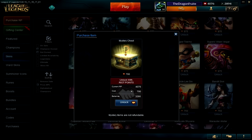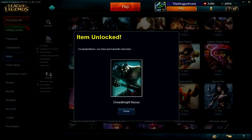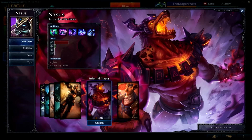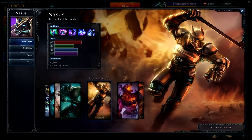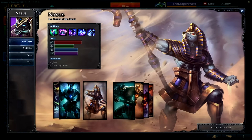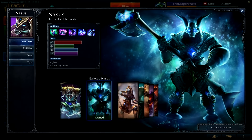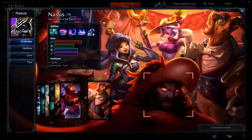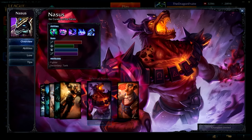We can see if I get more of those Annie skins, but I'm gonna open up four of these, maybe five. Let's go ahead and open it. BAM! I started off with a Nasus skin. Look, I'm a dog collector — I have collected four dogs so far. There's one, two, three, and four. Look at that, four skins! We just need two more.